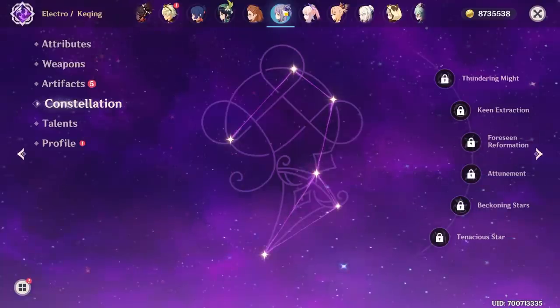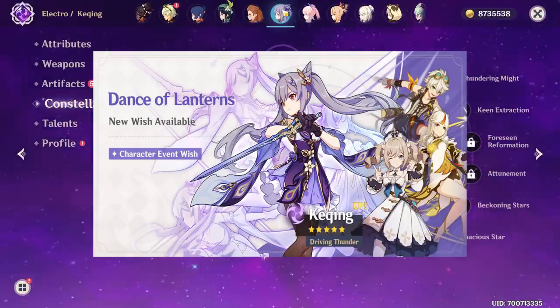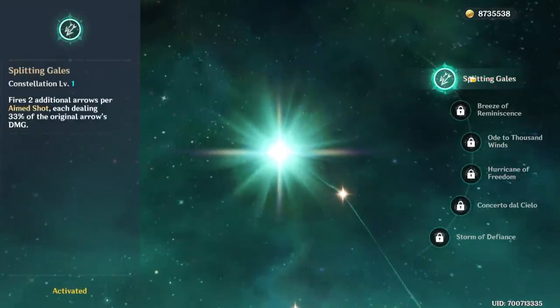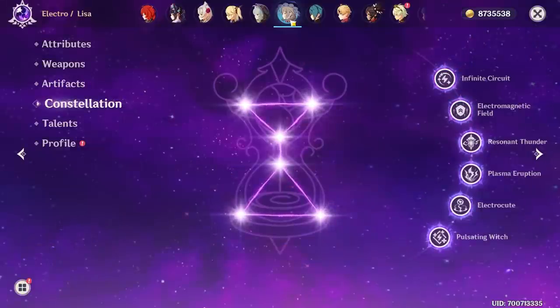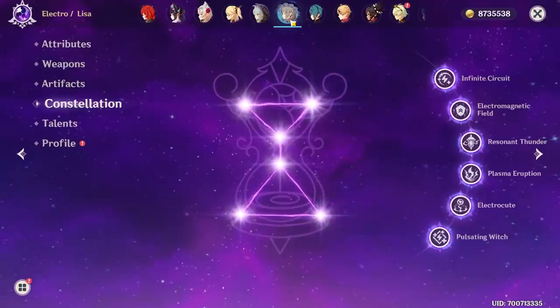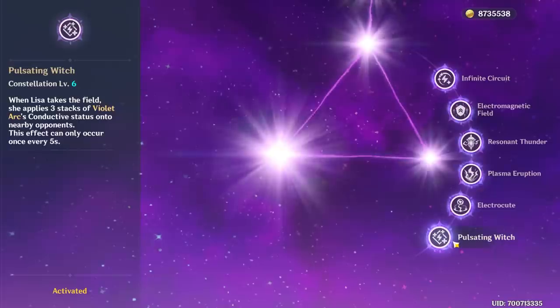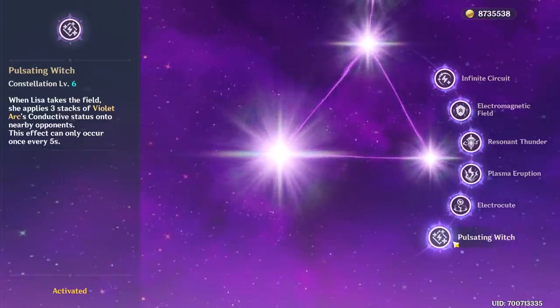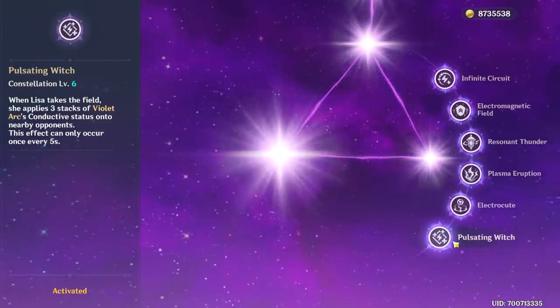Moving over to some featured five-stars: Keqing is actually one of the more surprising cases — I didn't get her from the standard banner or a 50/50, it was actually the featured banner from last year. Venti and his most useless C1 constellation. A couple of Thoma constellations. But here's where I want to talk about Lisa — I managed to get all constellations unlocked and the thing about her last constellation is that it's actually pretty insane. Partially why I wanted to make this video is to showcase how much money I had to spend just to get a C6 Lisa indirectly.